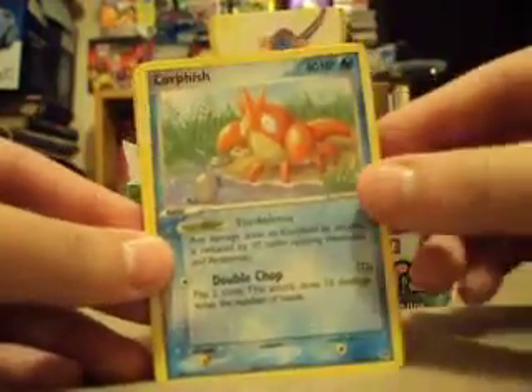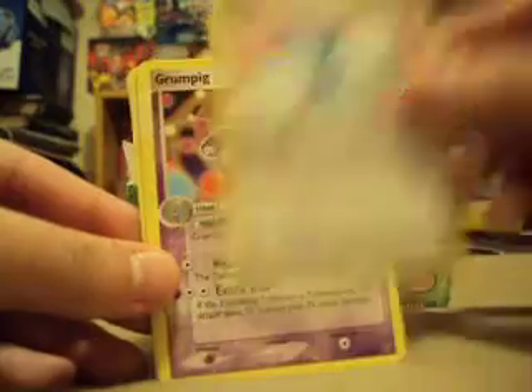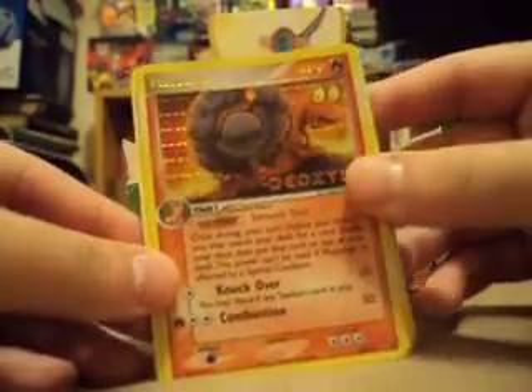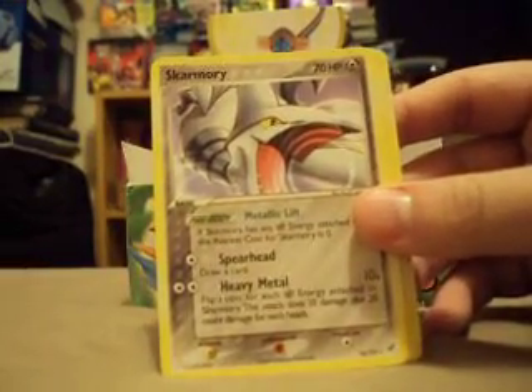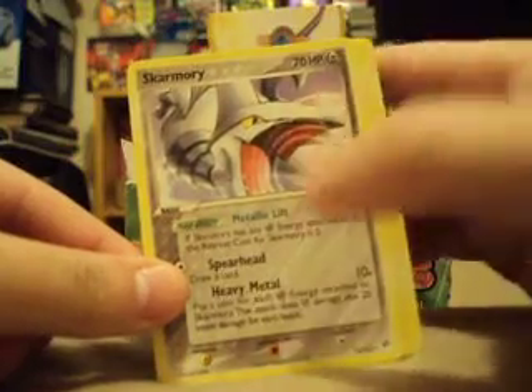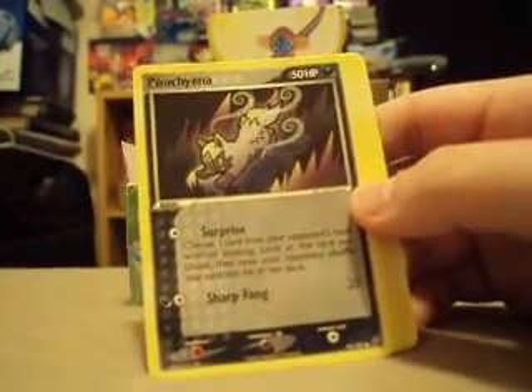So we've got a Poochyena, a Corphish, Spoink, Wingull, Swablu, Grumpig which looks pretty cool, Nuzleaf, a Reverse Makuhita which is a rare, and a Skarmory rare — that looks pretty cool actually, very nice for that.